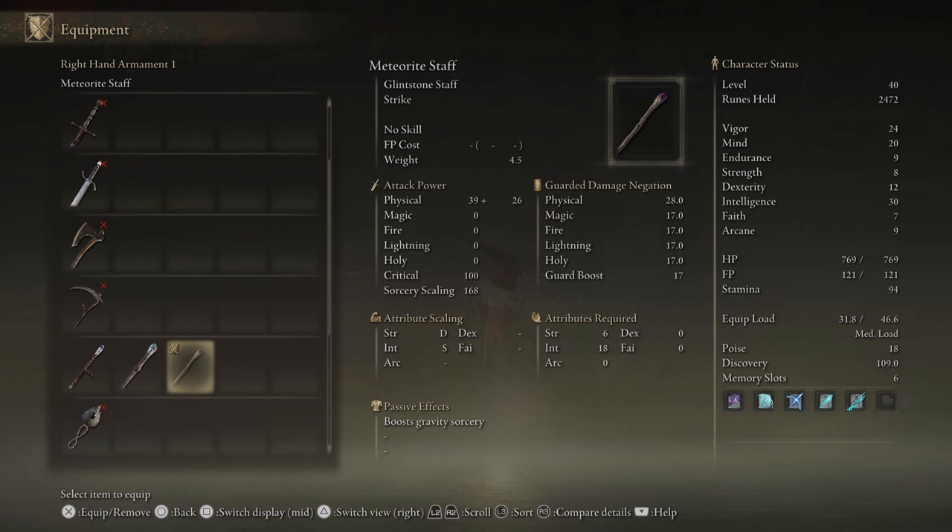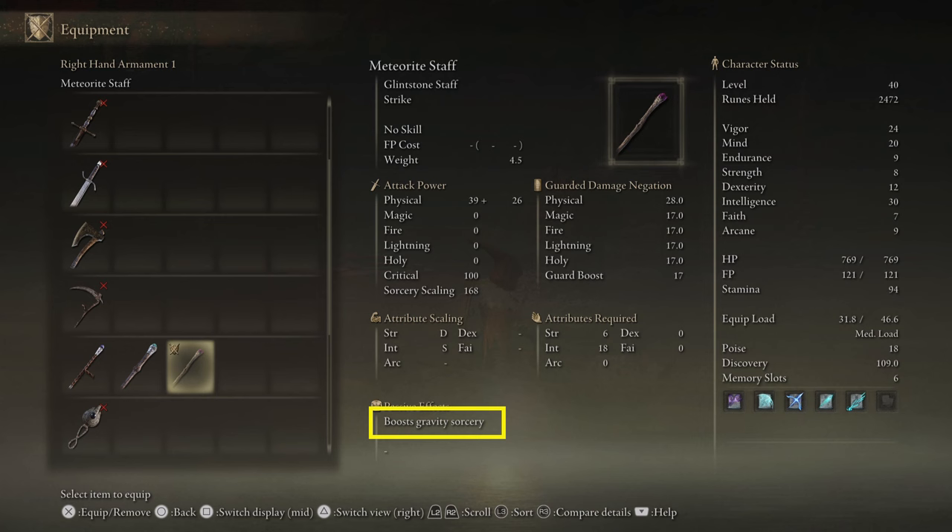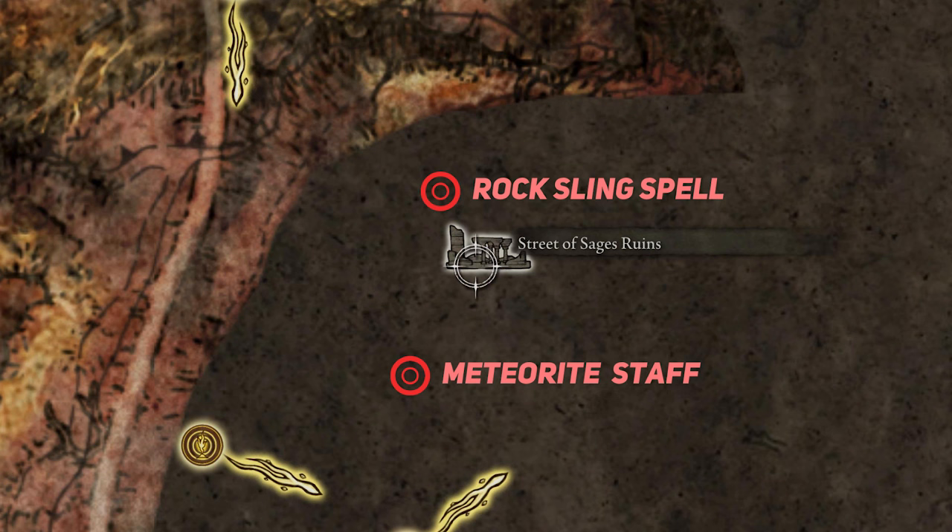This Staff has S-scaling for intelligence, making it a pretty powerful weapon early on for a caster. For that reason alone, this Staff is not upgradable like regular weapons. But no worries, because the damage output is superior to other Staffs in early game. It increases damage of Gravity Spells, so we need to get a Gravity Spell for this build. And we're in luck because nearby where the Staff is located, you can obtain the Rock Sling Spell.